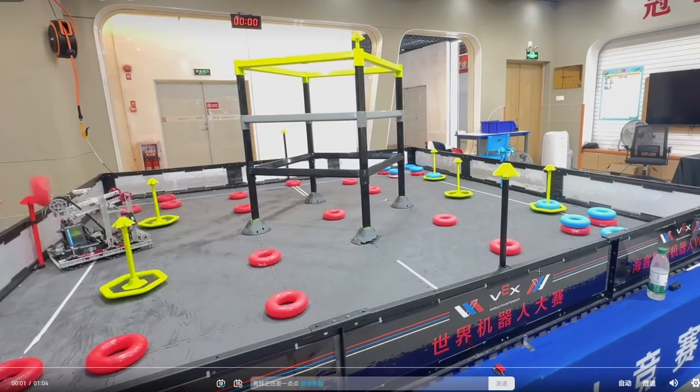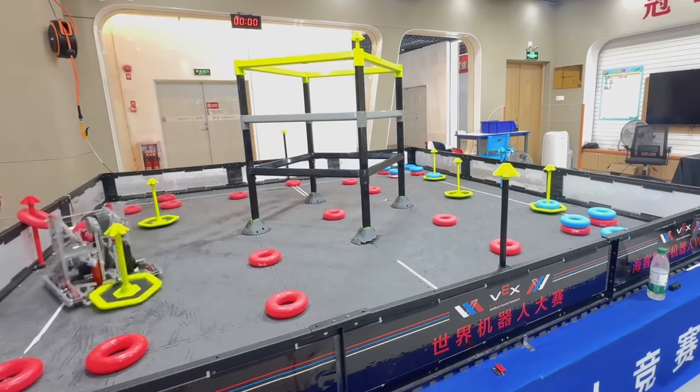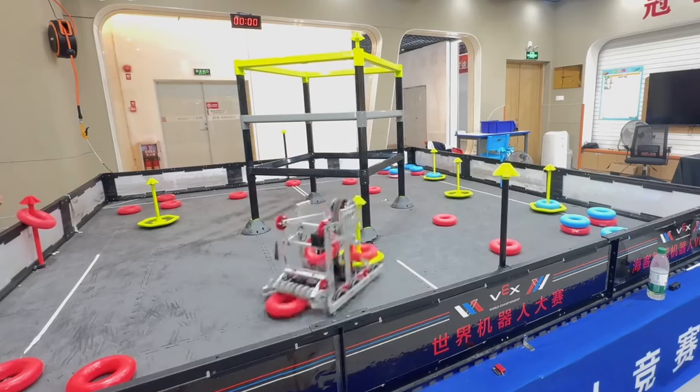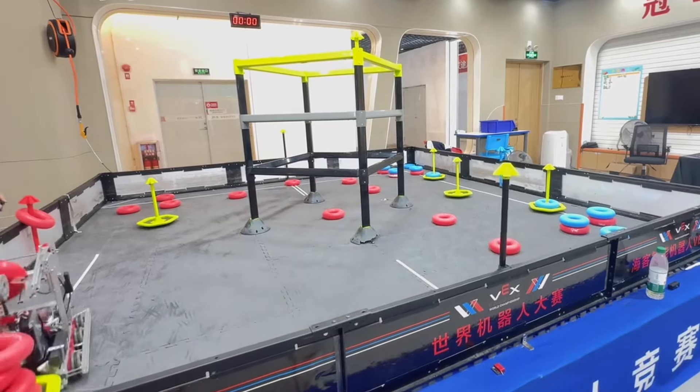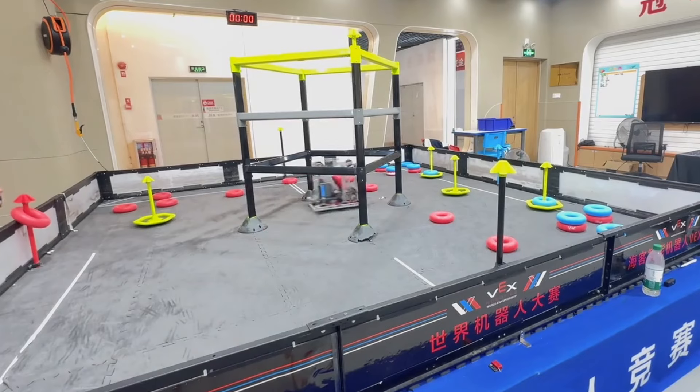Alright, I won't talk much because this is a skills run. It's 20811w, and they start here on the wall stake. This is a Lady Brownback, so it's only one ring at a time, and you'll see that they're able to score 57 points in 57 seconds, so that's extremely good.